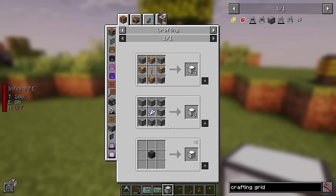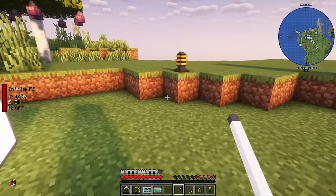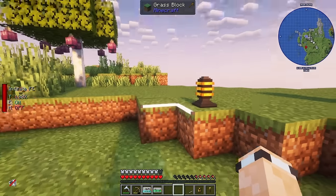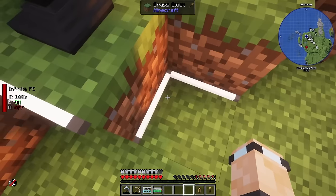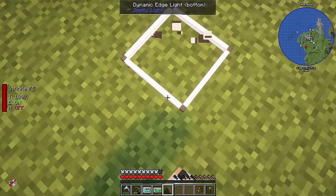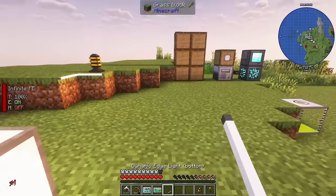For base lighting, the Illuminated Block Inverted looks great and is crafted from glowstone, redstone, and stone. There are also Dynamic Edge Lights - crafted from glowstone and stone, giving six per craft. These come in a top variant and a bottom variant. The bottom variant hugs against any adjacent block, so it wraps neatly around your existing structure. Really cool-looking blocks that I use in so many builds.